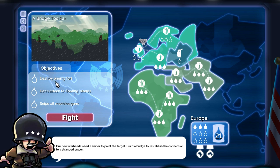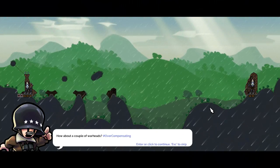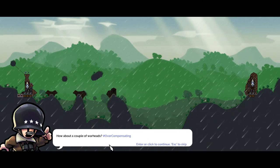A Bridge Too Far. Destroy enemy fort, don't attach to floating islands, don't do something — I am fine with that — and snipe all machine guns. Our new warheads need a sniper to paint the target. Build a bridge to reestablish connection to a stranded sniper. I'm assuming that the floating islands are going to be the ones with the snipers, so we're kind of handicapping ourselves to get the second oil medal. You'll need more than a mortar to defeat me with all these machine guns. How about a couple of warheads? Hashtag overcompensating.